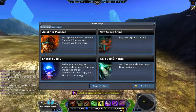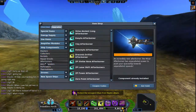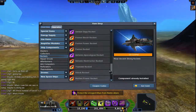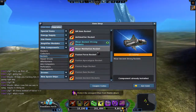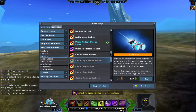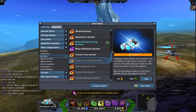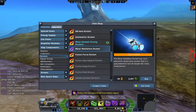Alright, let's go to ship components and let's go to rockets. Okay, so let's go to rockets on the Mysar ship — I believe it's called the Fusion Apocalypse rockets.